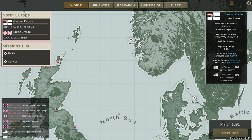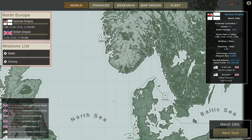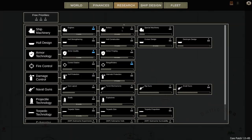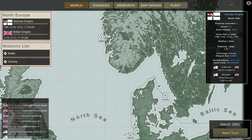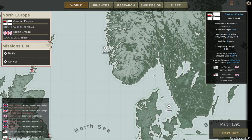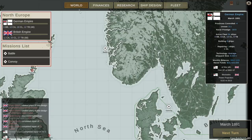Let's go ahead and get started. We are also funding research fully. We're working on rangefinders, armored quality, and engines. Engines and armored quality look like they're almost to the next tech level. After that, I want to pour some resources into cruiser design because I want to get bigger hulls — right now my armored cruisers are limited to 3,500 tons.